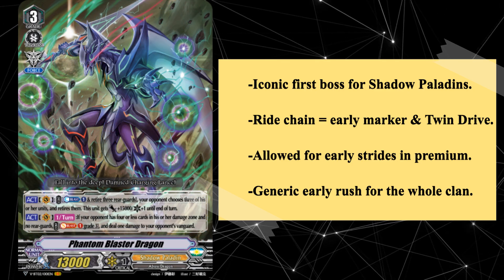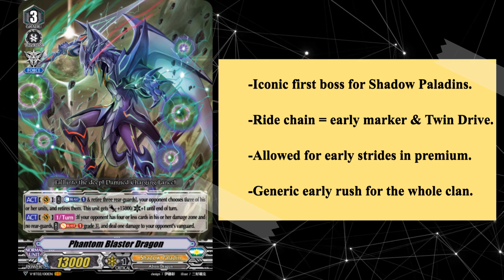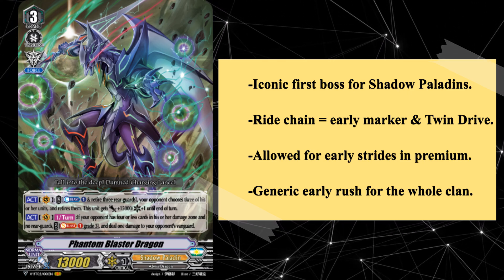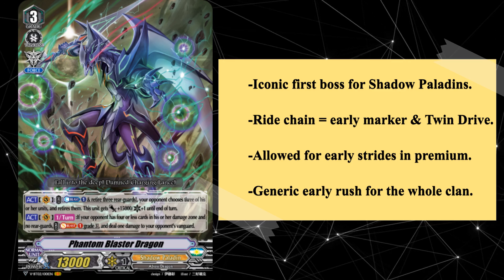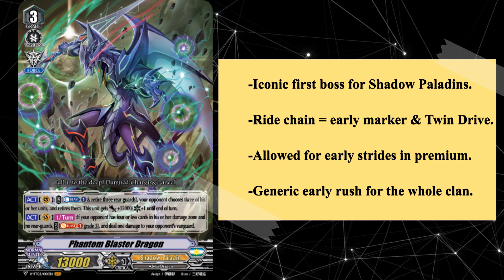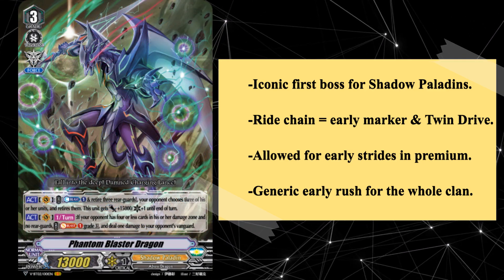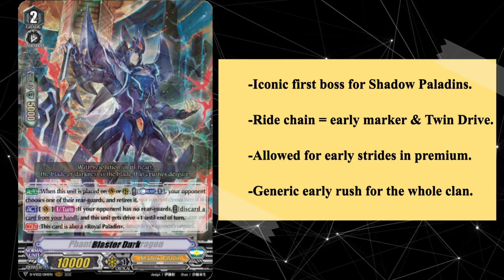The ability to ride a grade 3 early came with a few benefits in its own right. Players could get a force marker as soon as turn 2, which in combination with PBD's twin drive and any potential grade 3 rearguards led to pretty solid early game aggression. This was especially devastating if the player happened to go first, as this meant they would be able to hit large numbers against a grade 1 vanguard. Furthermore, PBD's base power of 13k made it hard for grade 2 vanguards to hit it, only adding to the disparity of tempo.